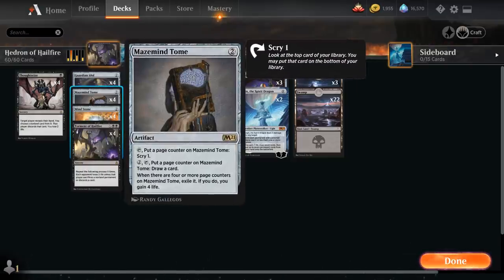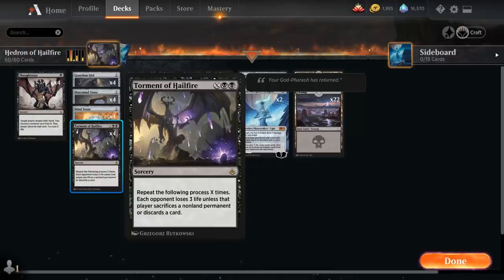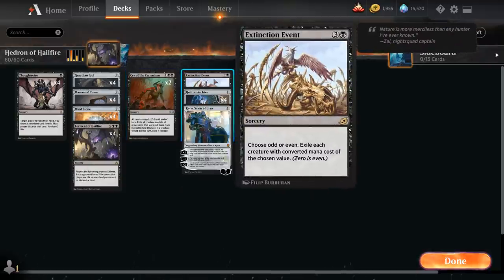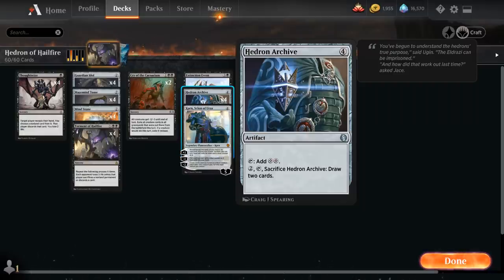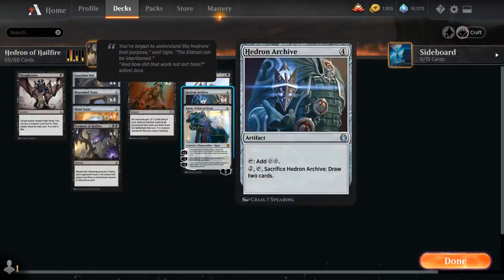Then we also have four copies of Maze Mind Tome, a nice card draw engine that can draw us four cards, and if we don't have the mana to sink into the card draw ability we can still just tap it to scry 1 and improve our draw steps. We also have the full playset of Mind Stone, which can help us ramp — we can tap it for mana the same turn we played it — and if we're flooding out a bit we can always sacrifice it to draw a card. Then we've got our four copies of Torment of Hailfire, usually saving it for as long as possible so we can cast it for a large amount. We have two copies of Cry of the Carnarium and two copies of Extinction Event so we don't get run over by creature decks. And then four copies of Hedron Archive for more ramp — a four-mana artifact that taps to produce double colorless — and we can also sacrifice it to draw two cards if we're flooding out.